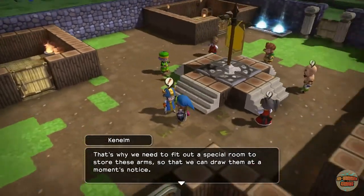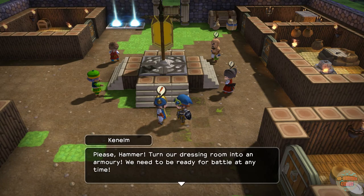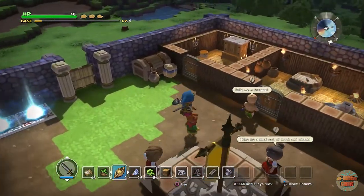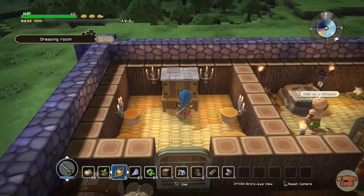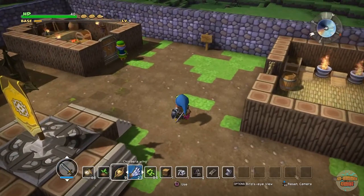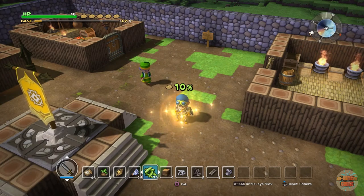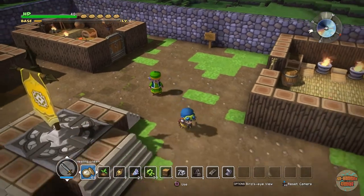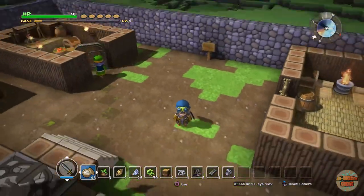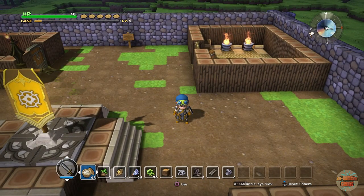We need to fit out a special room to store these arms. We'll turn the dressing room into an armory. We're going to finish it off here guys, otherwise we're going to be getting way too much done. Let's eat some boiled butter beans. I really hope you enjoyed the episode — if you did, leave a like and a comment down below, and go back and watch the series from the start if you're new to the channel. Thanks again guys, have fun and I'll see you all in the next one — peace out!